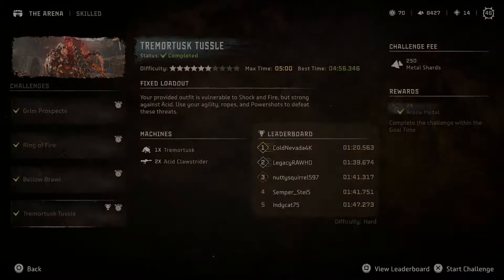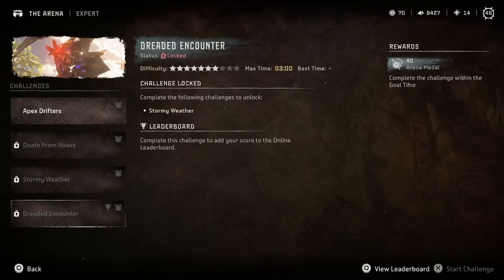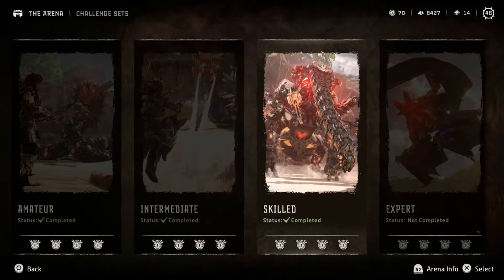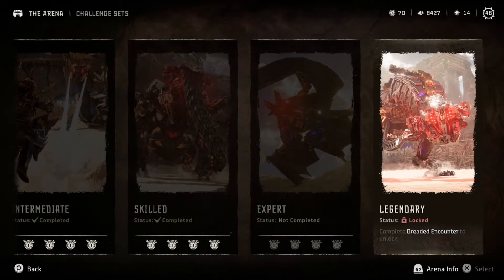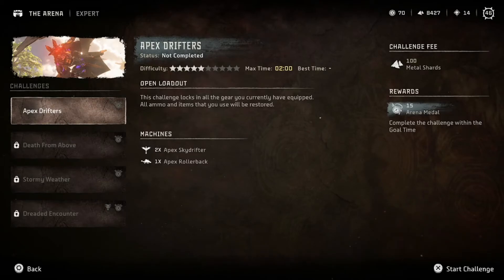Oh my goodness, we got it! I think it was the summon ability that got the Burrers in the fight. Arena shouldn't have summon abilities — that's stupid. Very dumb. 15 arena medals. Apex Drifters next — stormy weather, dreaded encounter, death from above. Joy. Well, we finished all of the skilled ones and all of the time trials. I'm going to tell you right now, we will definitely complete all of the expert and legendary arena. I don't guarantee we complete the time trials for them though. I am at 70 arena medals — I just need 10 more to get the bow I want, so we're going to do one more. I got to do this in two minutes to get the bow I want.